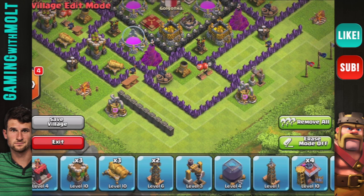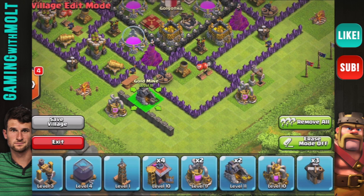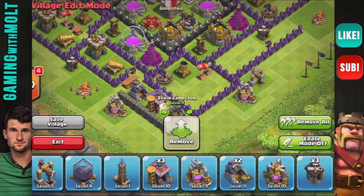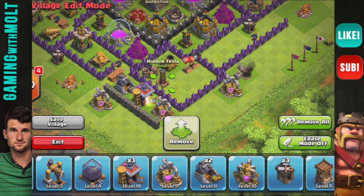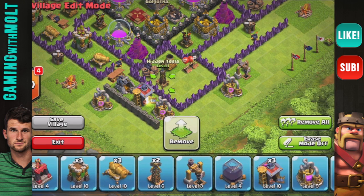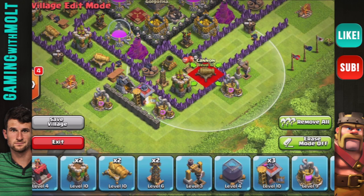In this little area we are just doing a gold mine, then a barracks, then another collector — you can switch them out, but as long as you separate them with something that is not resource-related then you are good. Now we're going to bring in that other tesla, the other archer tower, and then another cannon right there.